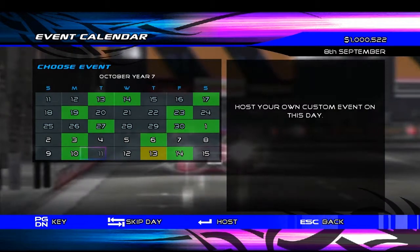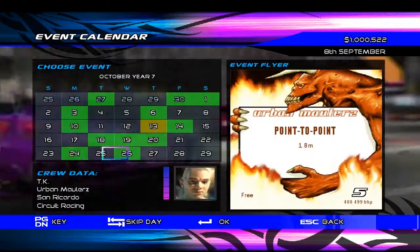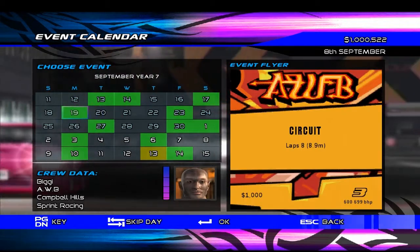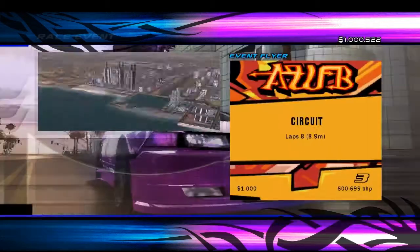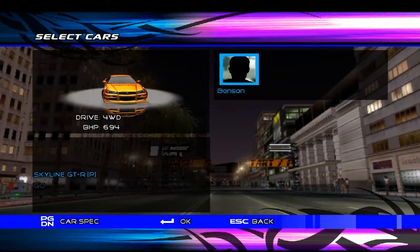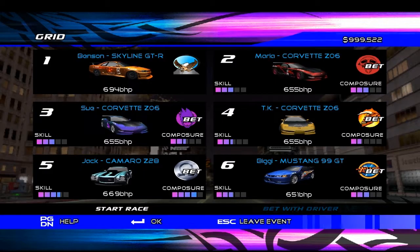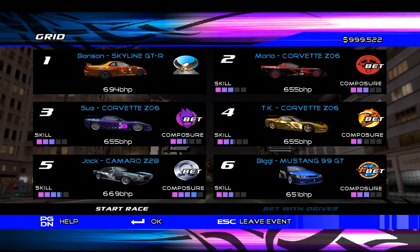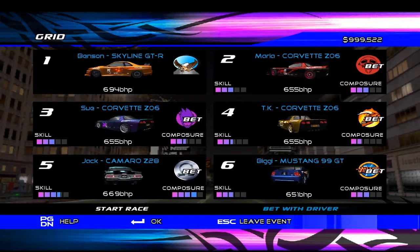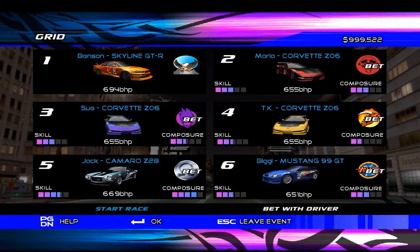Something interesting - come on. There we go. This should be interesting. Benson drives the Orange Skyline for 15 minutes - that's going to be the name of this episode. A couple of Vettes there. I'm interested to see how they fare against the Vettes.